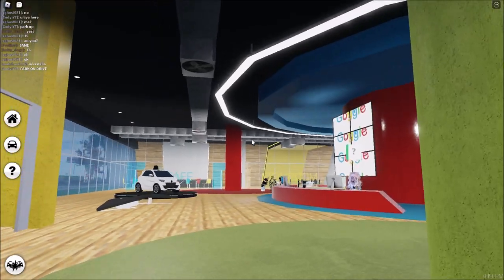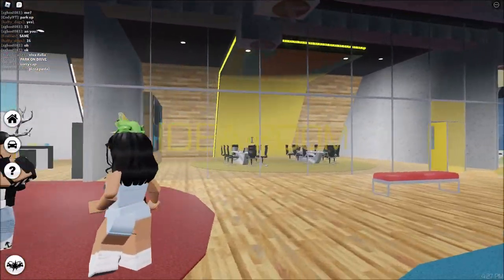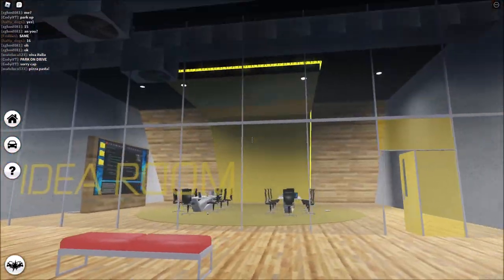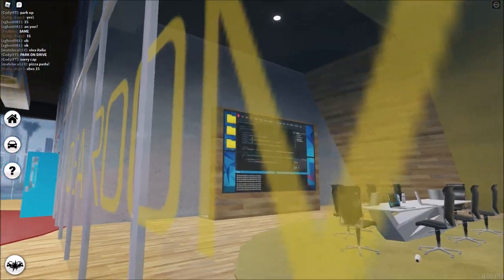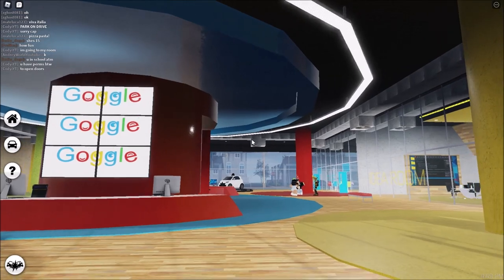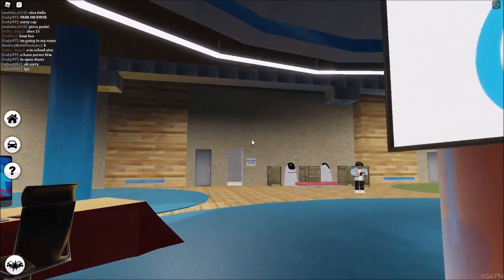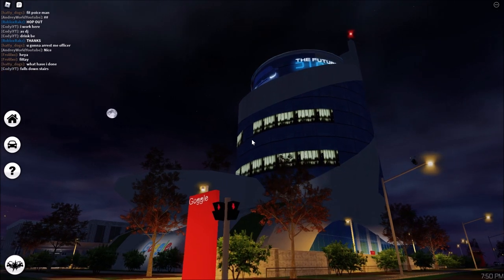This is what the inside looks like — there's a cafe area, an idea room (the letters are very transparent), and a meeting room. It's a very open space, nothing much to see really. There's also a vault, which I don't think exists in Pacifico 1. That was it for the Pacifico 2 Google.